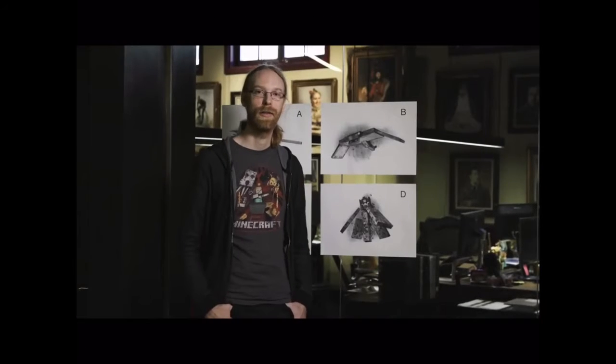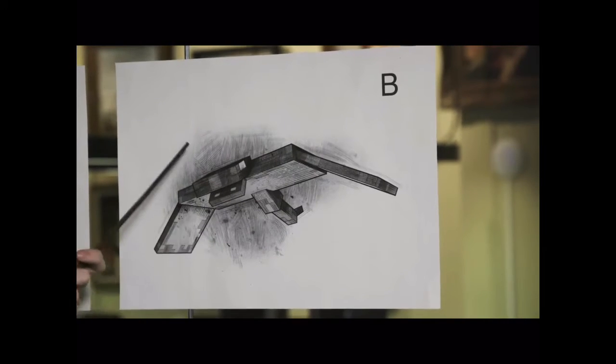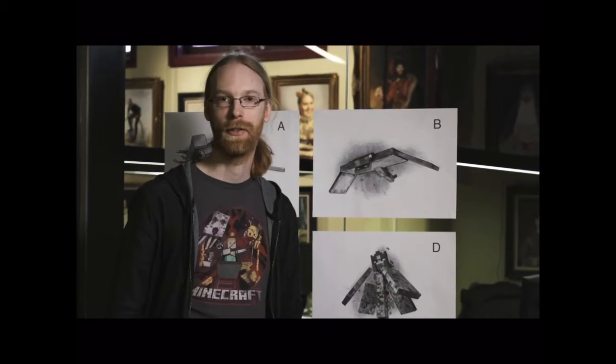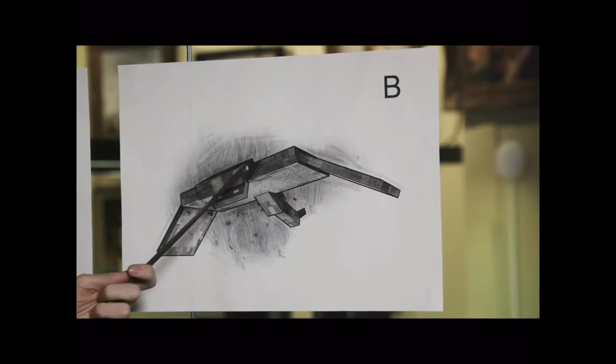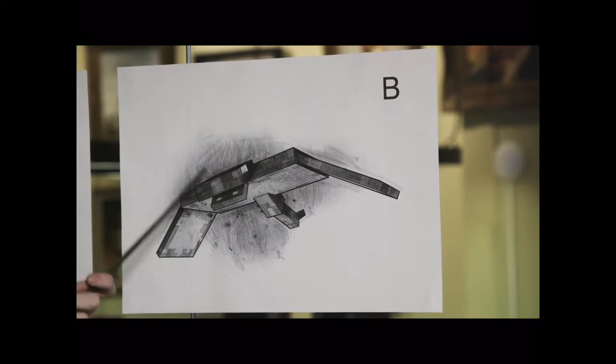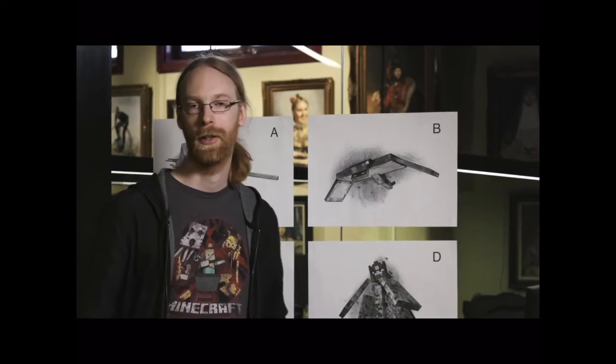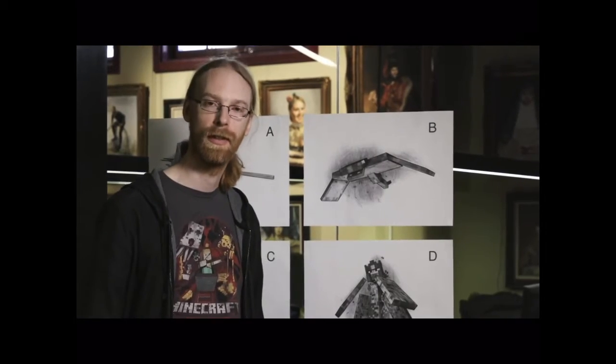You get to vote for Mob B, the Monster of the Night Skies. This manta ray-like monster is a flying creature that spawns at high altitudes. It is attracted to insomnia and will find players who haven't slept for many days. It will swoop down in groups and bite your flesh. You should vote for Mob B because there are currently no flying monsters in the overworld.